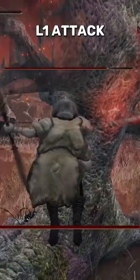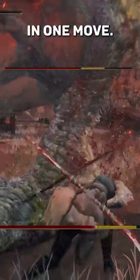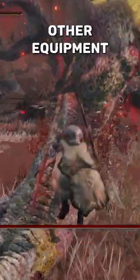Utilizing the jump L1 attack allows you to hit four times in one move, so if you haven't tried this build out already, give it a try. Using the Lord of Blood's Exaltation Talisman, as well as other equipment alike, will obviously boost damage as well.